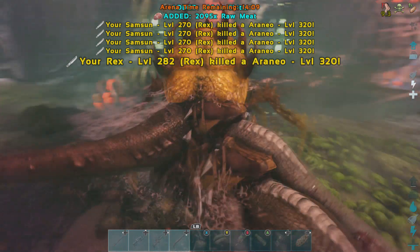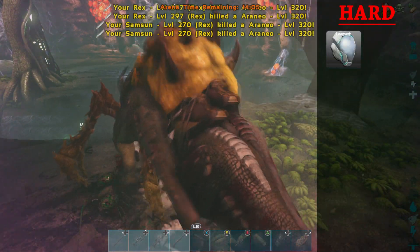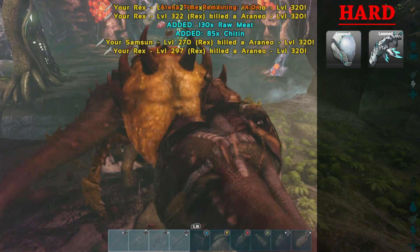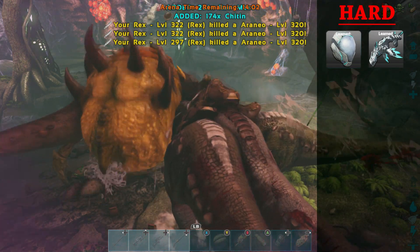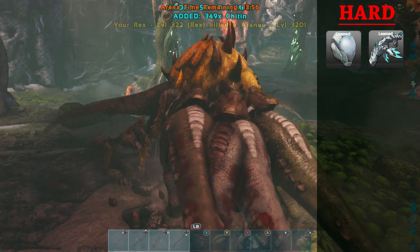Last but not least, the Broodmother on hard difficulty is going to give you the tek helmet as well as the tek Megatherium saddle. From here we're going to be moving on to the Megapithecus boss, so let's go ahead and jump over there.